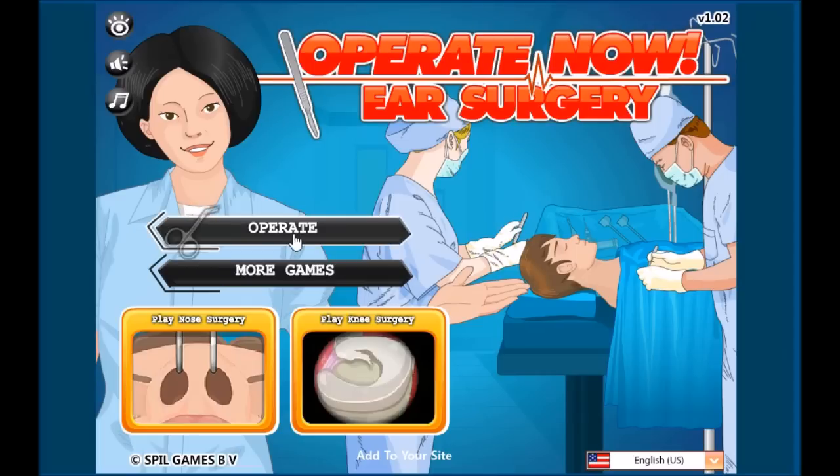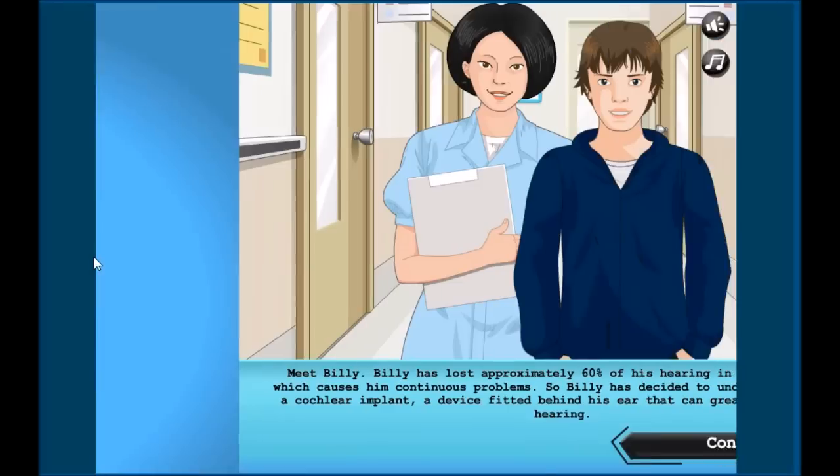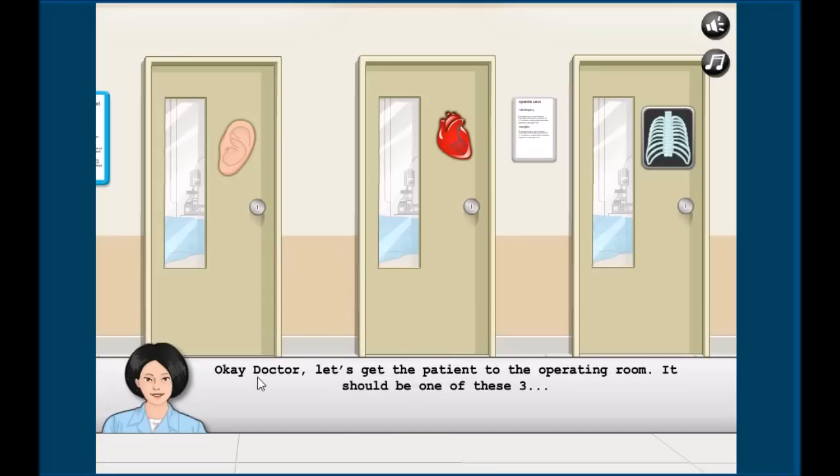So this is an Operate Now game — let's see, let's operate! Alright, the game contains a graphic description of surgery. Let's meet Billy. Billy has lost approximately 60% of his ear hearing, which causes continuous problems. So Billy has decided to undergo surgery for a cochlear implant, a device fitted behind his ear that can greatly improve his hearing.